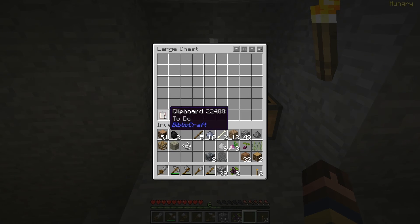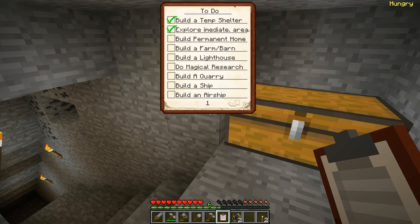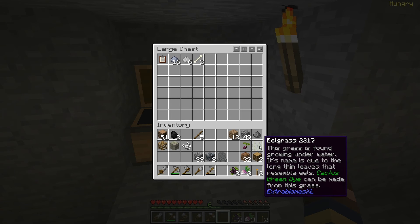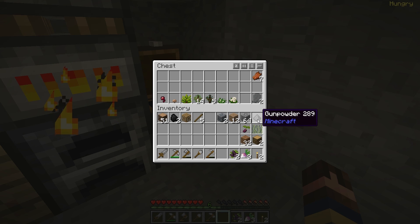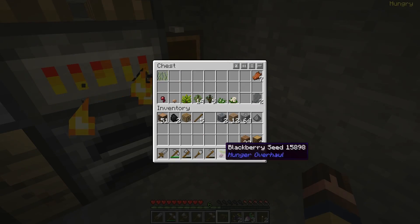Store that in there, store that in there. Keep all my plants in the other chest. Don't need to carry that limestone around with me. Why do I need so much cobblestone? Two deaths, that's it right there. Gunpowder, I'll go ahead and pop that in there. I haven't had a chance to go plant that yet. Oh, it's daytime. Great.